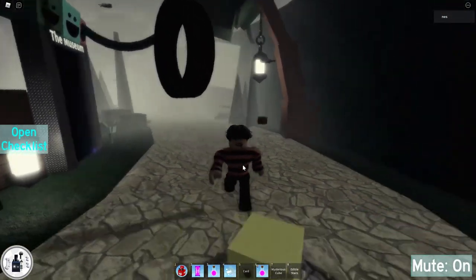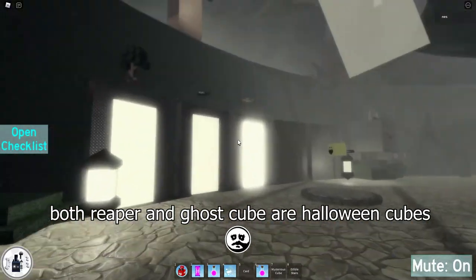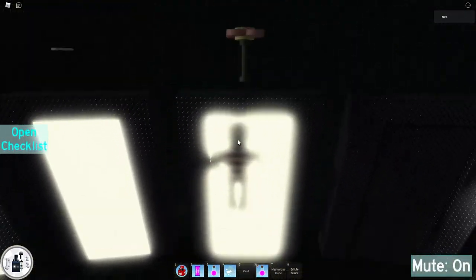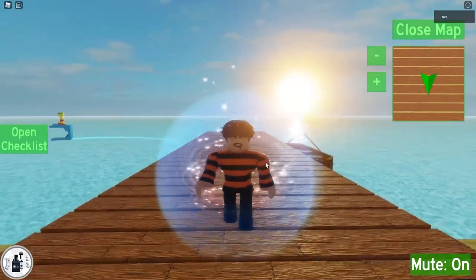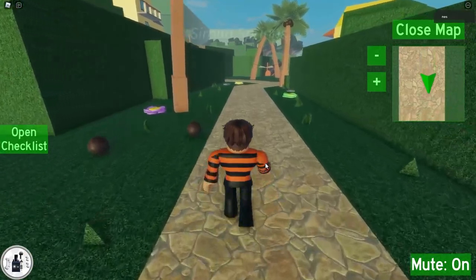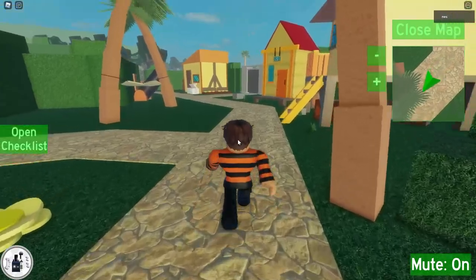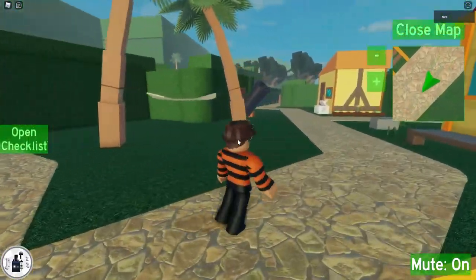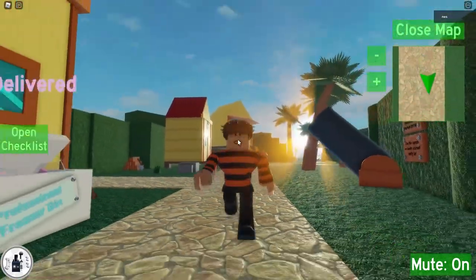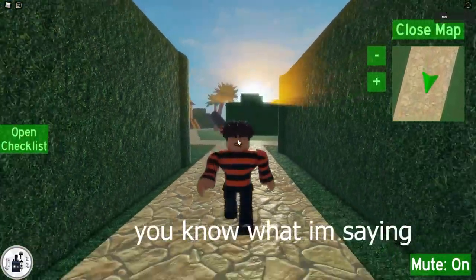Is it some kind of Halloween thing? Yeah, I guess it kind of is. You're gonna go inside World 3, and then you find the Reaper Cube NPC. You gotta talk to this guy, and you need three souls to get it.